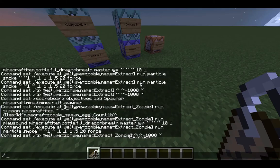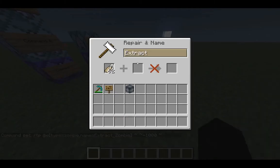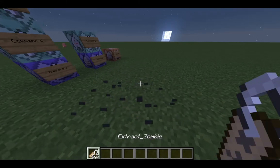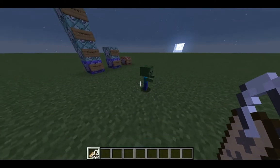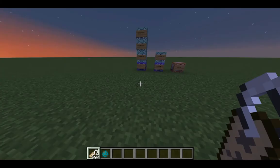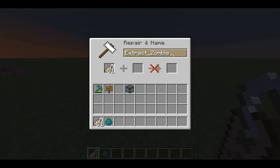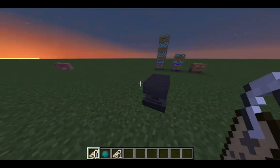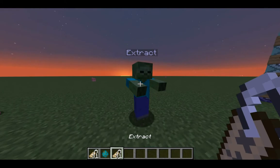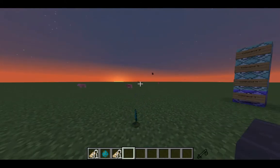Now do slash setblock to place an anvil, and we can rename our name tags to 'extract_zombie'. When we get our zombie friend and right-click him with the 'extract_zombie' name tag, watch what happens. It works. Just to prove there are no hidden commands — if I change the name tag to just 'extract' and right-click, nothing happens. But with 'extract_zombie', he becomes an egg.